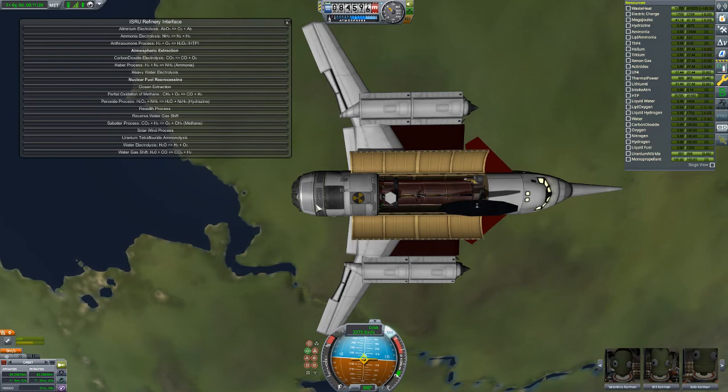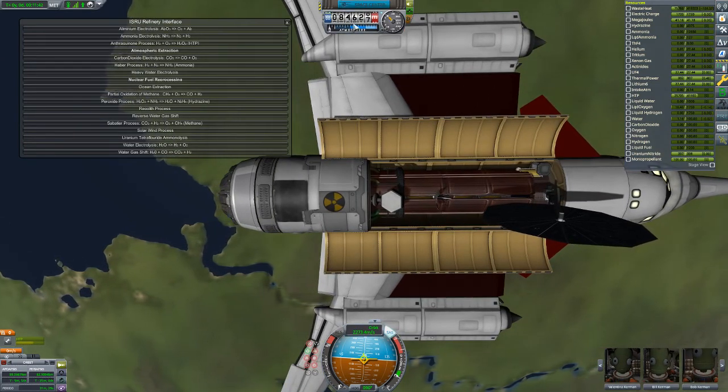Ideally you'd want to be closer — like right in the atmosphere and burning a little bit to stay in orbit — but we're going to see what we can do way up here.